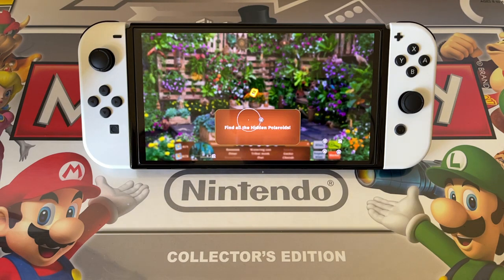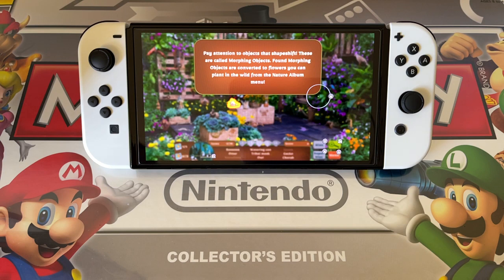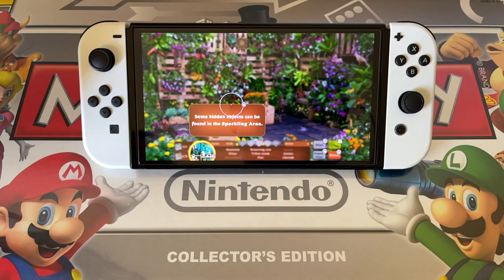Find all the hidden polaroids. Polaroids are converted to coins, spendable on plants in the My Garden menu. Pay attention to objects that shape shift — these are called morphing objects. Found morphing objects are converted to flowers you can plant from the natural album menu. Some hidden objects can be found in the sparkling arena.